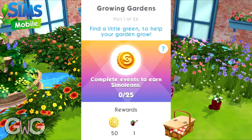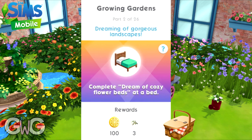Part one rewards 50 lemon slices and a watering can. The watering can is probably your bonus item to help you collect more lemon slices. Part two: complete dream of cosy flower beds at a bed. Reward: 100 lemon slices and free wildflower growths. Each time you complete a part of this quest you unlock a plant — it's nice to unlock prizes as you go, rather than just at the end.